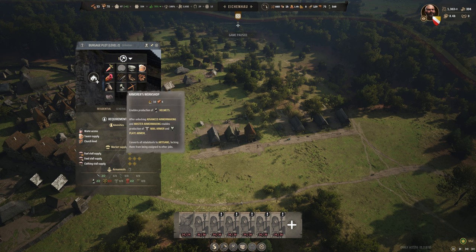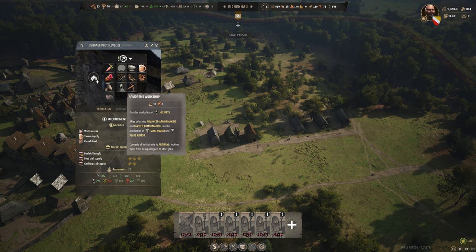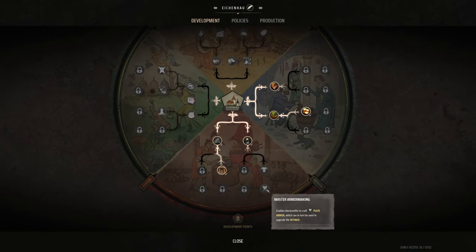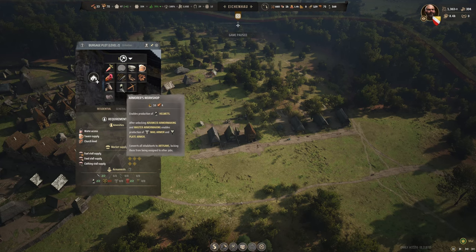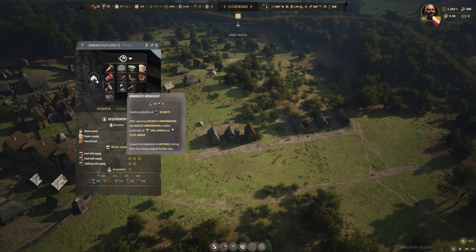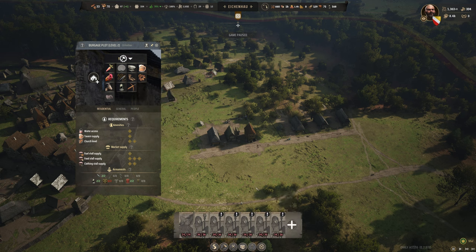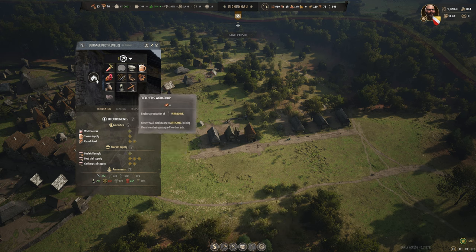Moving on to the armorer's workshop — it's not mandatory. It provides helmets, mail, chainmail armor, and plate armor. Usually I only go for helmets when I want to min-max things. If you don't have the development branch perks for basic, advanced, and master armor making, you don't really need it and it will be disabled anyway. For this playthrough I had it just for helmets for my militia, then exported the surplus.